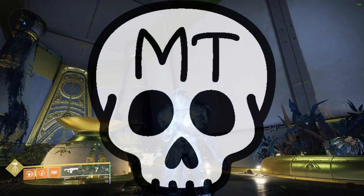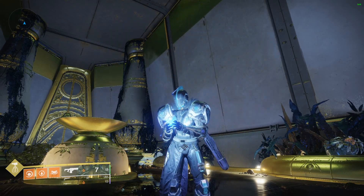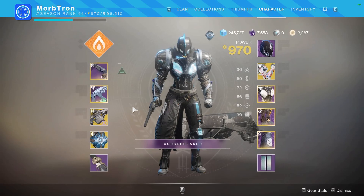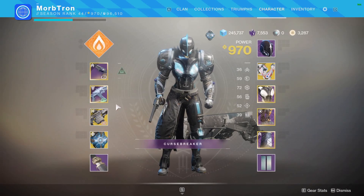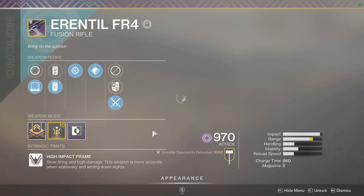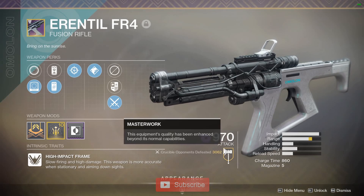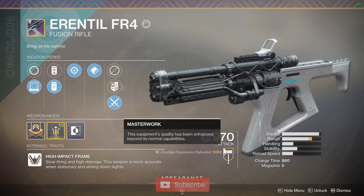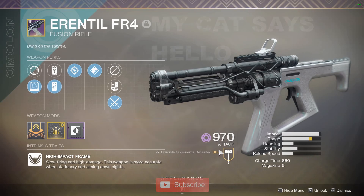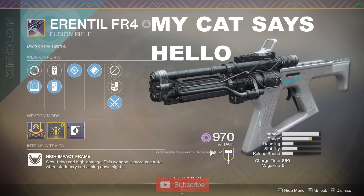Hey everybody, Morbtron here. Today we'll be going over fusion rifle changes that happened going into Season 10 and talking about how effective or not effective they were. I've got a number of different fusion rifle archetypes. We'll go over range testing in the Crucible, but also looking at fusionable patterns and discussing different archetypes. The main nerf going into Season 10 was to reel back and bring down the Errantil FR-4.